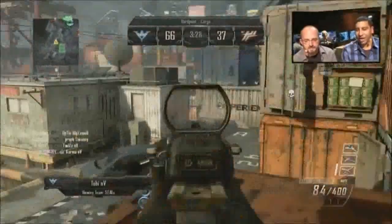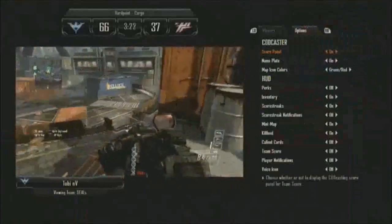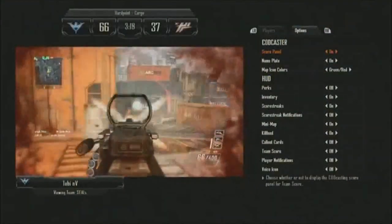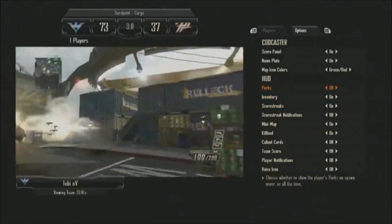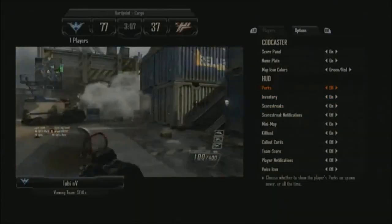He's got Scavenger as one of his perks. Let's take a look at the options screen in picture-in-picture mode in Codcaster mode. I'm able to go through here and remove elements of the HUD and change the way the screen looks. Right now I have the perks turned off, so we can't really tell what Toby is using on his class in terms of perks.